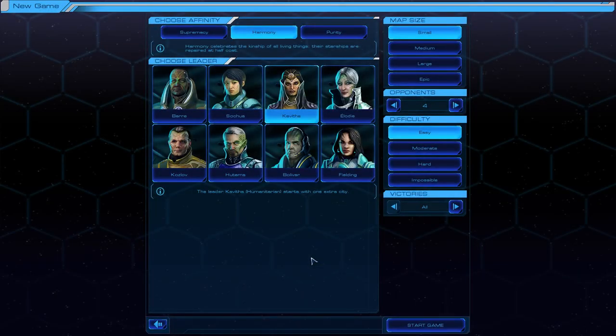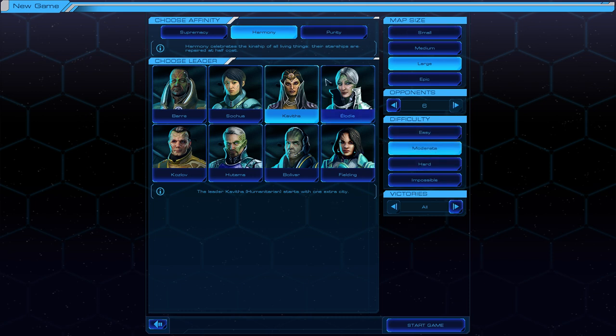Starting a new game. So you can choose an affinity: Supremacy, Harmony, Purity. These are all the leaders from Civ 5 Beyond Earth, which wasn't a fantastic game - quite a big disappointment to a lot of people. Let's go with a large map, 5 opponents, moderate difficulty.